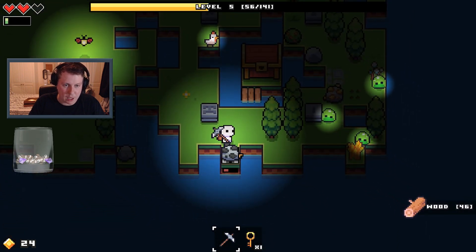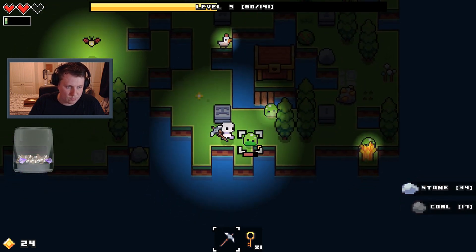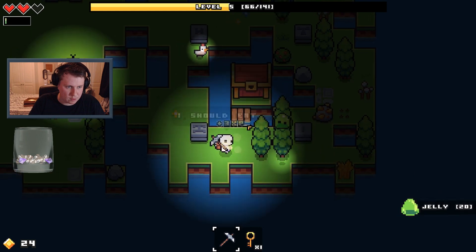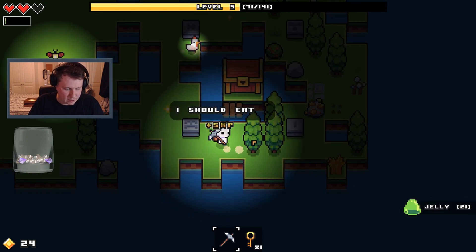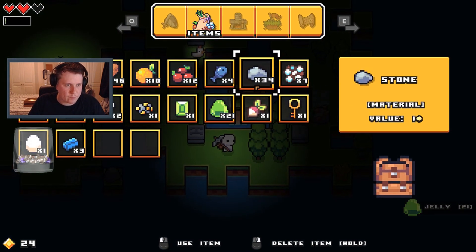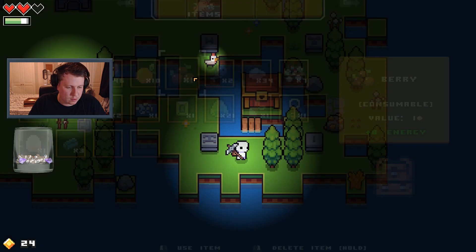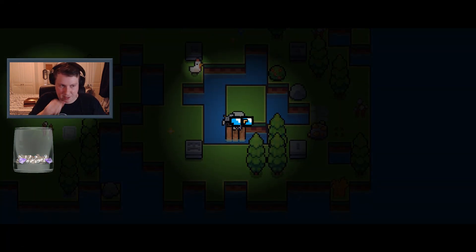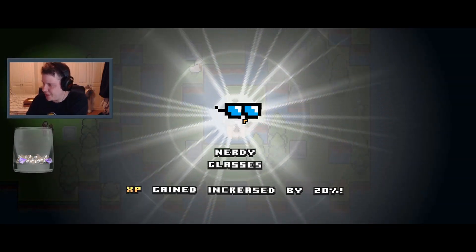Might have to kill the slimes. There's a bit of wheat on, there's more gold ore — I need to get to that. Back off. Now you need to eat. What do we get? Sunglasses, nerdy glasses — XP gain increased by 20%! Hell yeah.